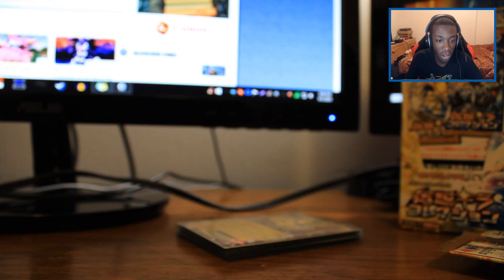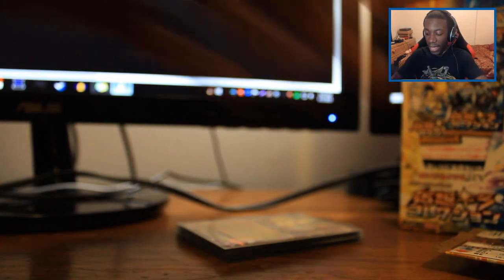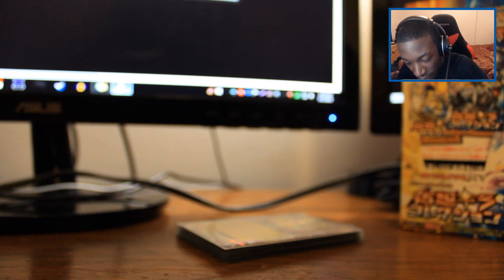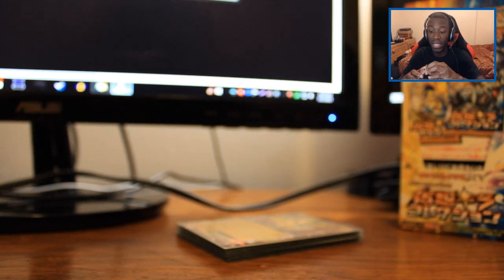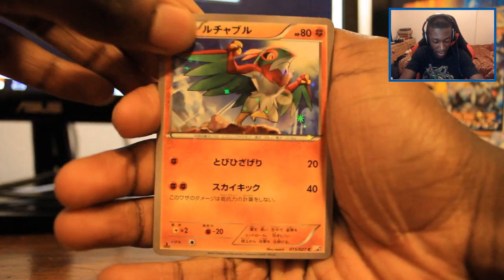Let me look up what Pikachu EX does. Pikachu EX from the Legendary Shine Collection - 'Overspark: discard all electric energy attached to this Pokemon, does 50 times the number of lightning energies discarded.' So you just discard a bunch of lightning energies and it does 50 times that number? That's ridiculous!